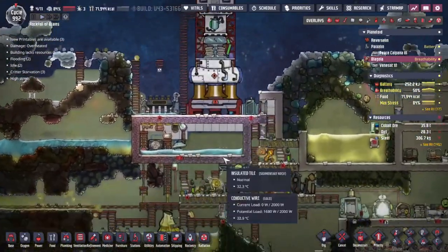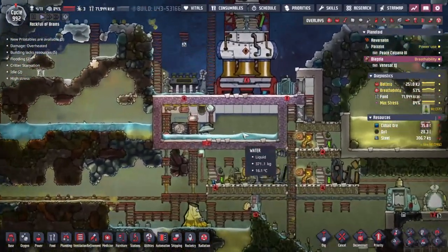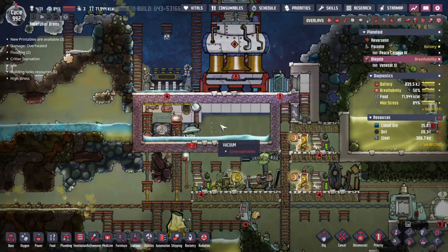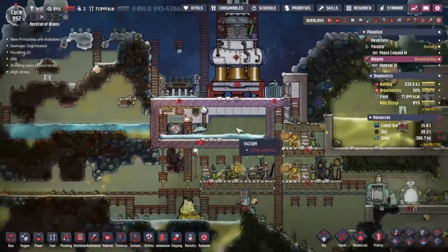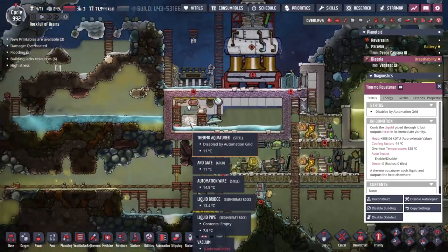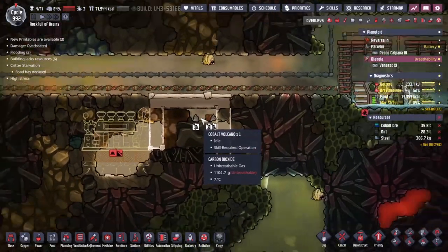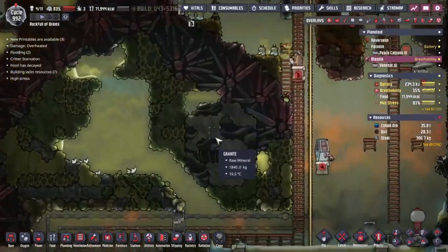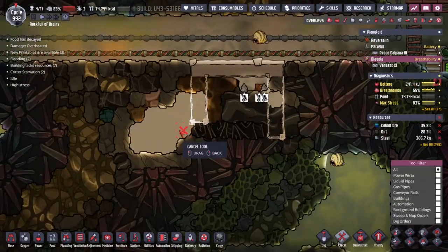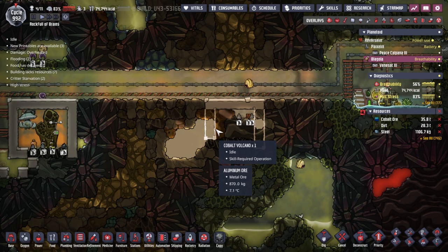Last time we spent most of our time putting water underneath a rocket so when the rocket takes off we can warm up the water, but the water is not warm enough at the moment to fill this place with steam. When the rocket lands we're only touching the very smallest amount of water with the rocket plume, so I want to turn all of this into steam. We've got a thermal aqua tuner we could try and do that with.